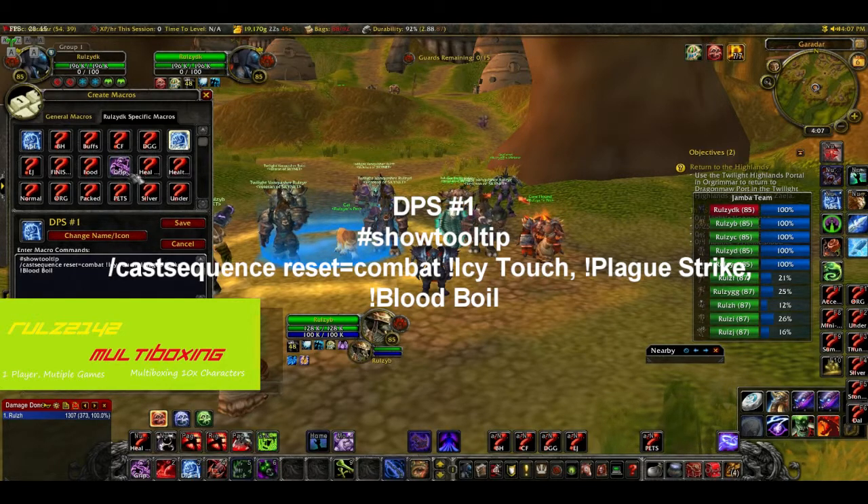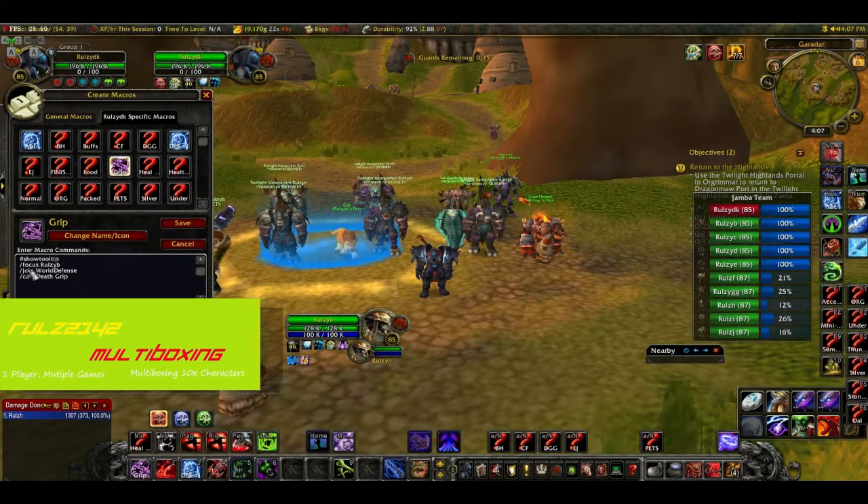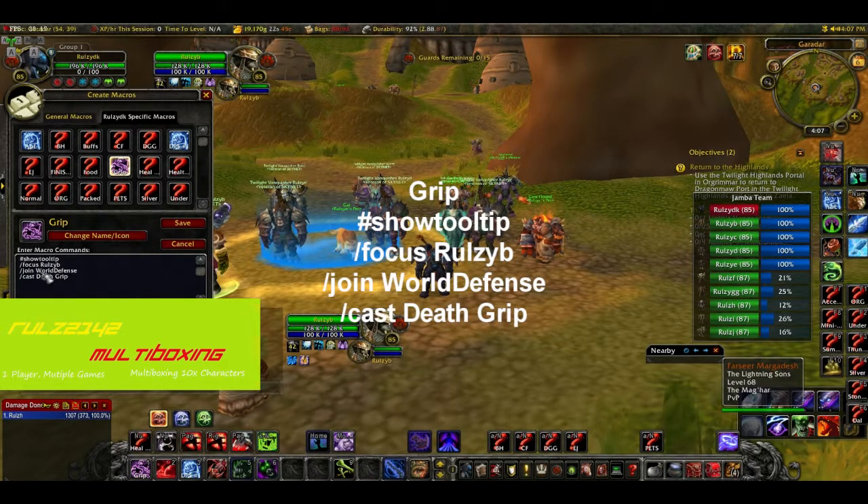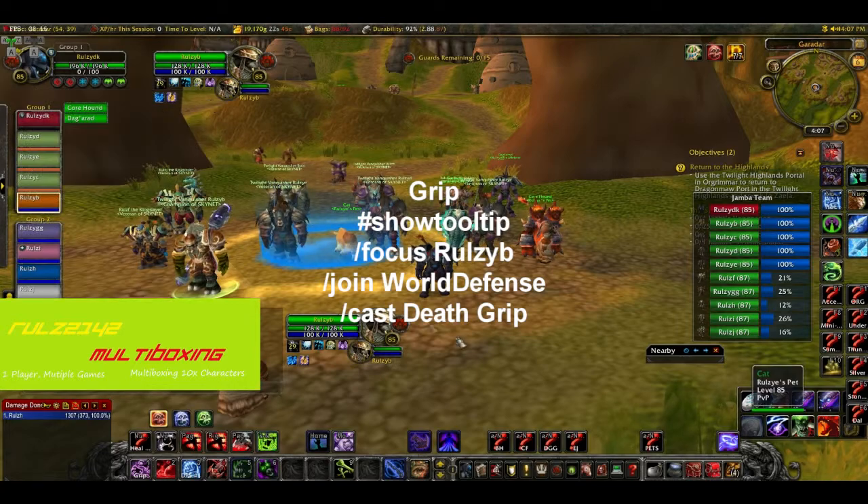I also have a Death Grip macro which focuses on my druid. It also joins the world defense channel so I can see what's happening and where anyone's attacking, so when I hit level 90 I can go defend or have a bit of fun. It will cast Death Grip on that target.